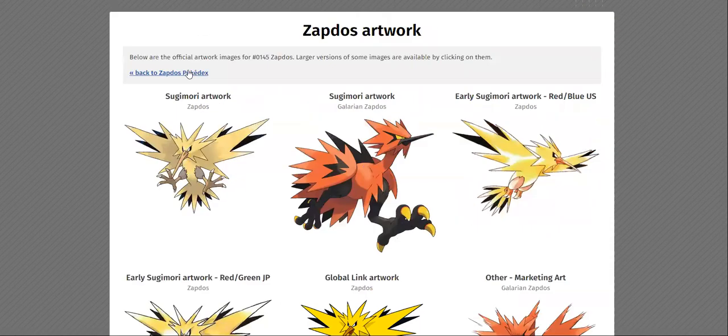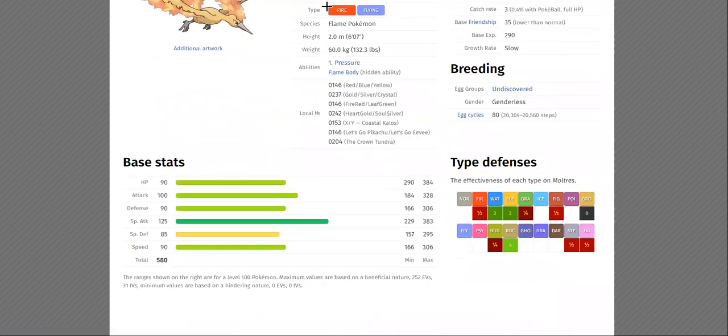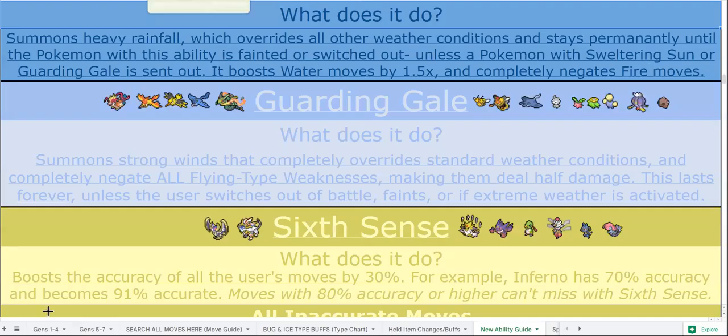Moltres with Garden Gale is significantly better defensively, and honestly Fire/Flying is actually a very good defensive typing in a ROM hack like this. You have a four-times Bug resist, which means you still two-times resist Tinted Lens Bug types that are all over the place, and you also four-times resist First Impression. With good natural bulk, you also have a four-times Grass resist and you resist Fighting, Steel, Fairy, and Fire — it's a really good defensive typing.